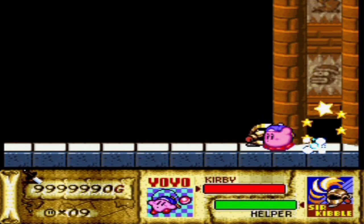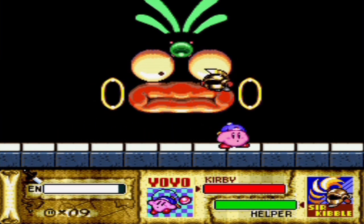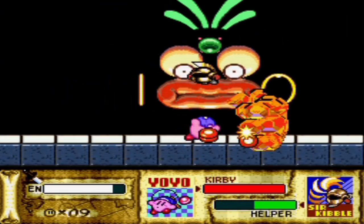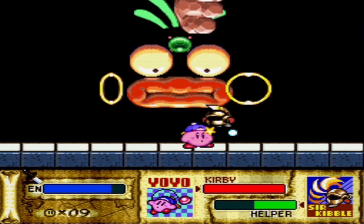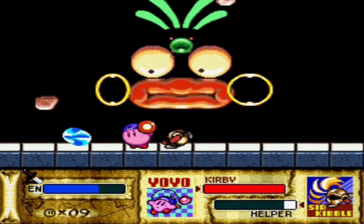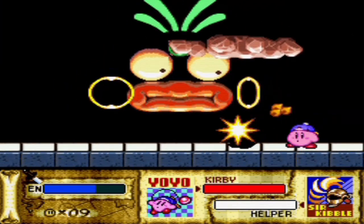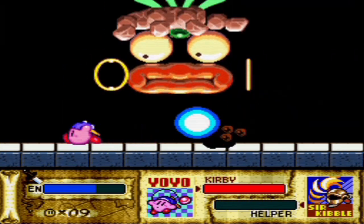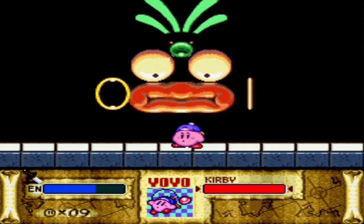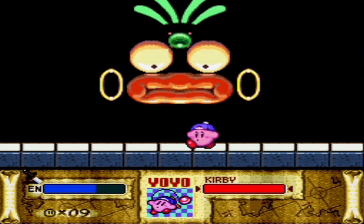The last boss of the Great Cave Offensive — here it is. If you play Super Smash Bros., you should be familiar with this. This guy is actually, I think, the inspiration for Super Smash Bros. Master Hand. Because here we have Wham Bam Rock. In order to defeat Wham Bam Rock, you have to destroy his stone hands. With that move, he's going to try to grab you, so be careful. With that other move, he tries to punch you, which can do a pretty sizable amount of damage.